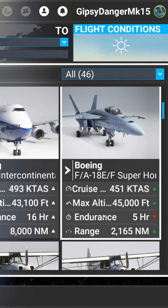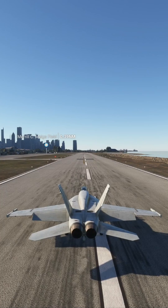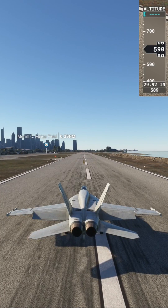In Microsoft Flight Sim 2020, it says the F-18's max altitude is 45,000 feet. Cue the altimeter on screen — we're gonna test that. Let's find out.